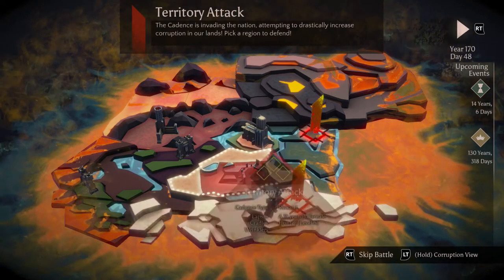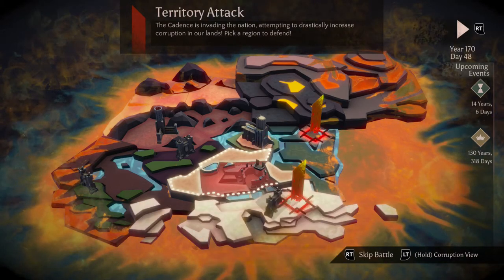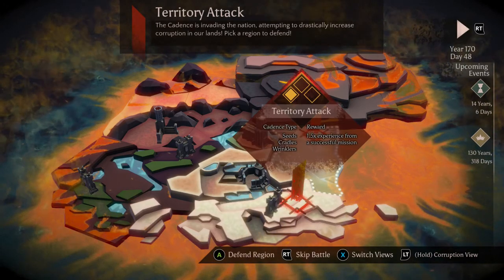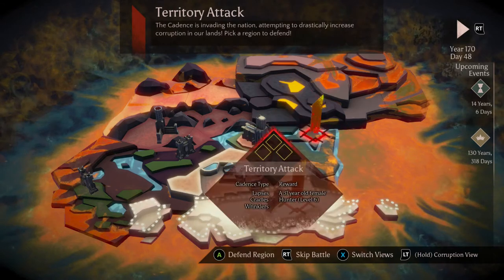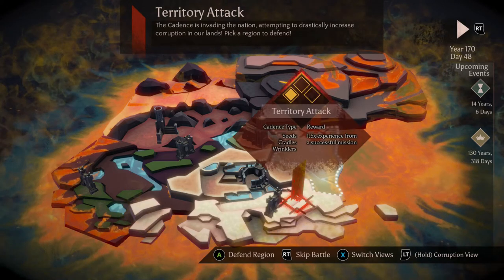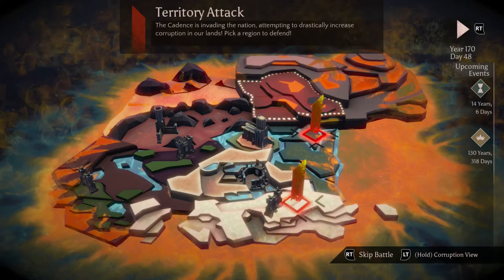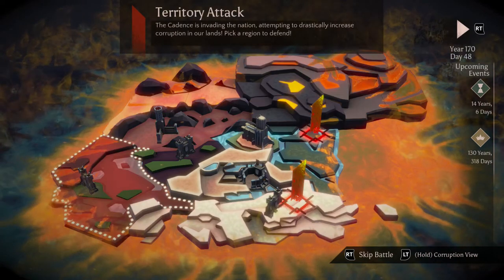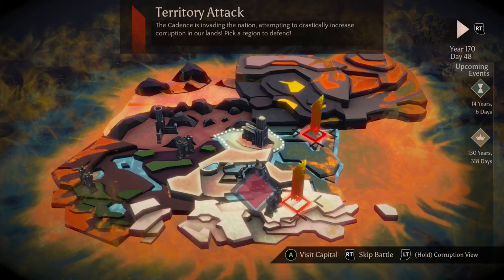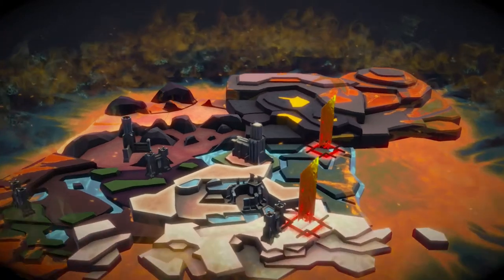It's a tough choice here — there's no mark of the cadence on this keep over here. My main reasoning towards always picking a region that has a mark of the cadence is that it erases one. If you defend in a region that doesn't have any, then no mark gets erased. It kind of commits that mark to stay there for good, and that's how we get into situations where there are already two marks up here. We can only relieve one mark of the cadence at a time, so I'm definitely going to protect this region even though there's no actual building there.